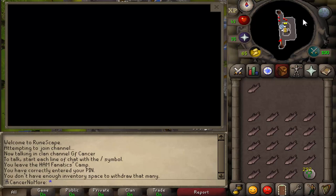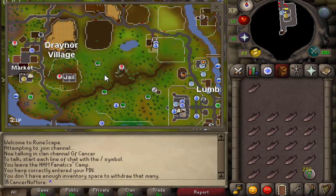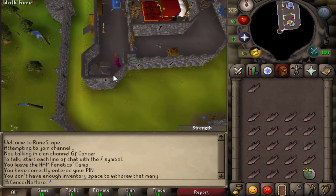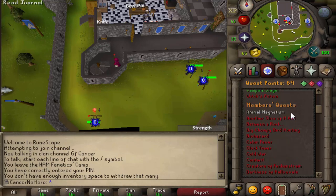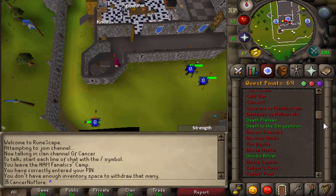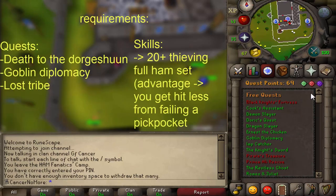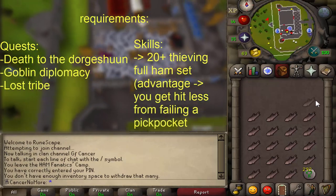Then where you want to go is Hem Hideout. I'm pretty sure everyone is familiar with this. This is a dungeon sign right here and what you want to do is pickpocket storage rooms. In order to do that you're going to need to have completed some quests: Death to the Dorgeshuun, the Lost Tribe before that, and Goblin Diplomacy.